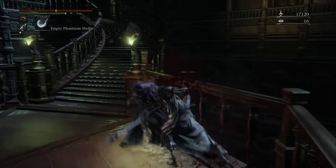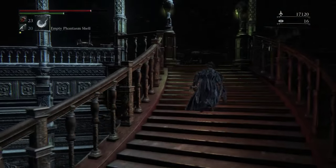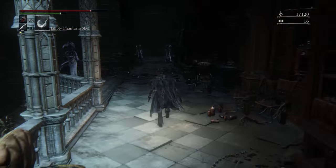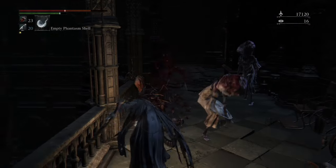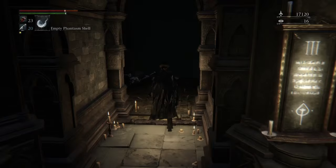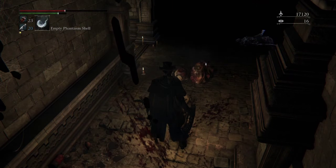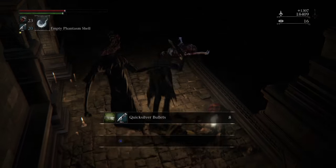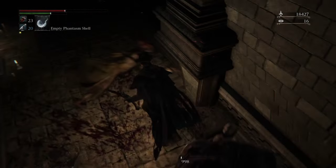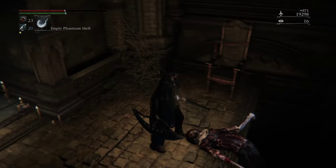Once you get there, just follow the staircase right from here and run this way. Now there's going to be a bunch of traps and these guys are broken. Just roll over here to this final doorway. You're going to find this guy. Be cautious — he's going to try to grab you and poison you, so just be careful for that. Once you kill him, you're going to find this body and that's going to have the key.